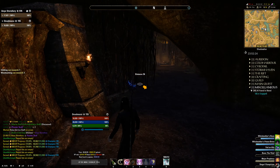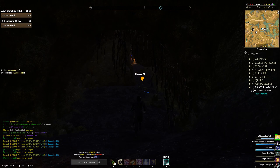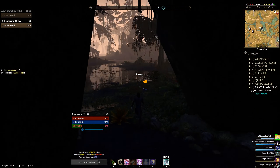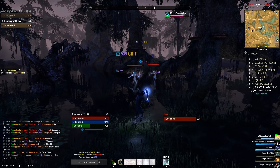Drops are locked into three minutes. So take your time — farm mobs, sort the bank out, whatever it is. And then as soon as the timer is ready, go out and just wail on the boss.